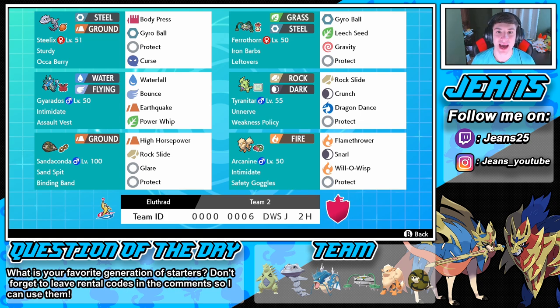So guys, in today's video we are rocking out with this G-Max Sandaconda team, which I am actually very hyped for. It's rocking Steelix in it — I know a few people in the comment section were like 'Jeans, use Steelix' — here you guys go. In that front spot we have Steelix with Sturdy as its ability, which works like a Focus Sash — we cannot get one-hit KO'd. He's rocking an Oran Berry with a move set of Body Press, Gyro Ball, Protect, and Curse. We'll use Curse to lower our speed since Steelix is already slow, boosting defense and attack to power up Body Press and Gyro Ball.